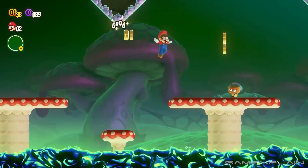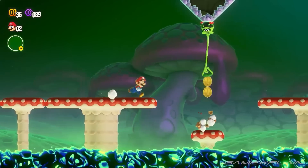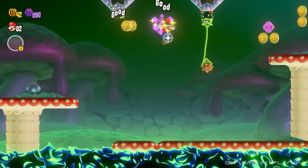Number 7. You can swing off of some enemies. We knew some enemies could be grabbed, but it seems you can also swing off of some of them like vines. Funny enough, this is also how they get defeated.